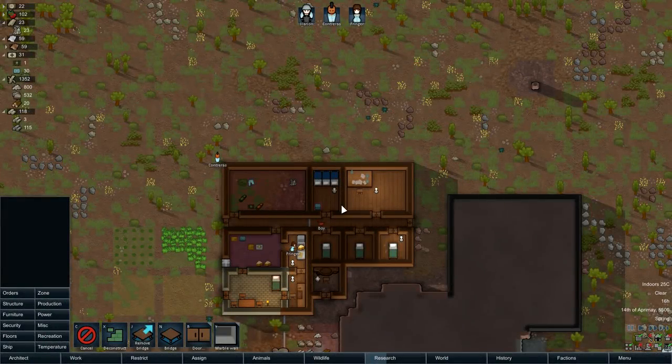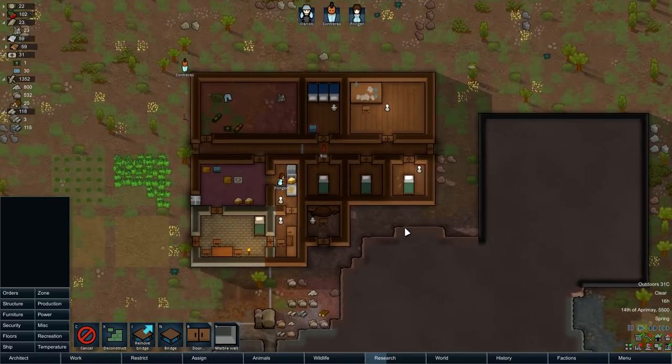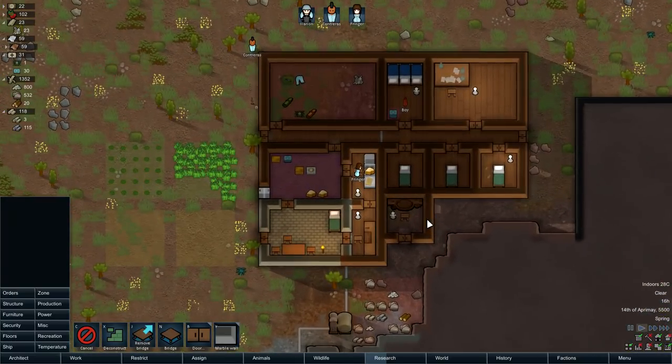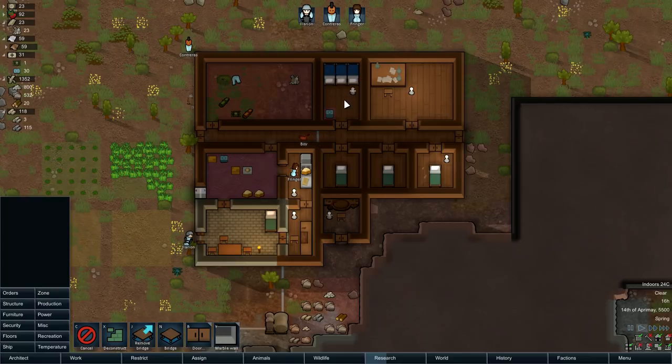Thank you very much for joining me. This is Bugpowder Dust and this is the fourth and final episode of the Beginner's Guide to Rimworld. The colony is going relatively well so far. By and large they are getting to a point where they've got power, they've got food, a bit of storage, and a very small infirmary. None of this is optimal - things are a bit small, lots of wood - but it's your first step along the way to getting a colony that's kind of self-sustaining.